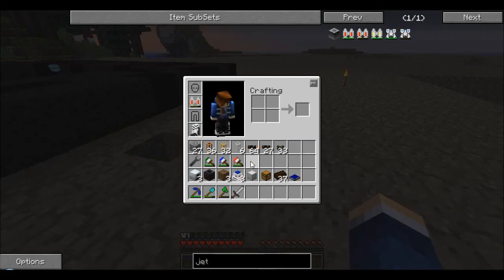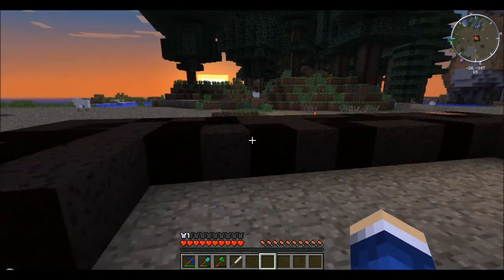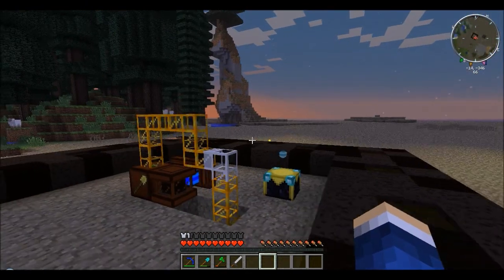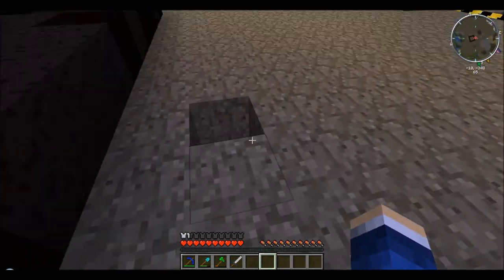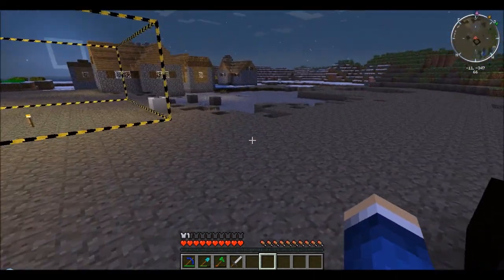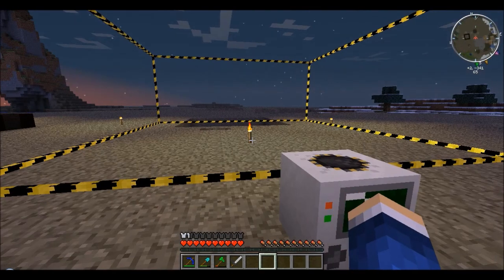I'm going to use a sorting machine to sort the peat. I'd also like to make some ender chests so that our peat farm back at the house will put peat into that chest and poop it out here, so we don't have to make another peat farm — we're probably not burning enough peat at the house to really need all of it.